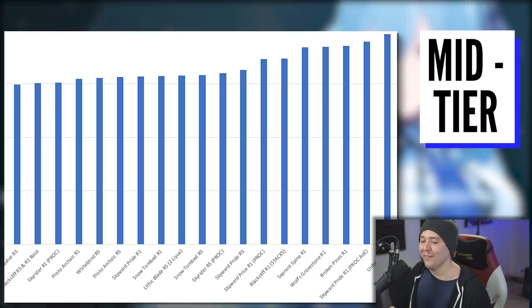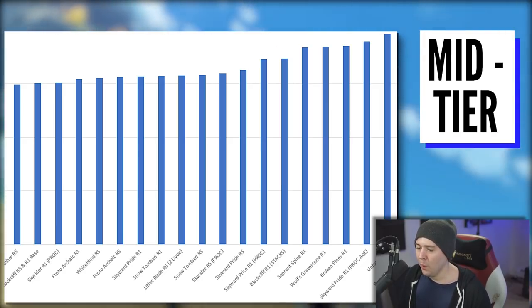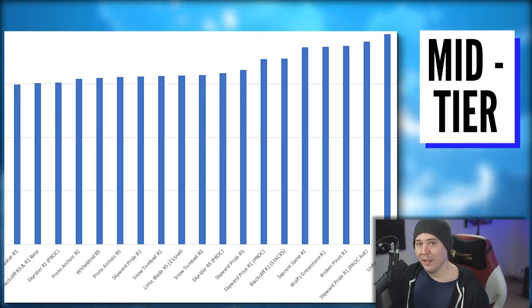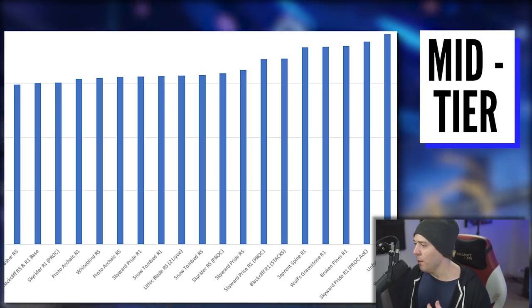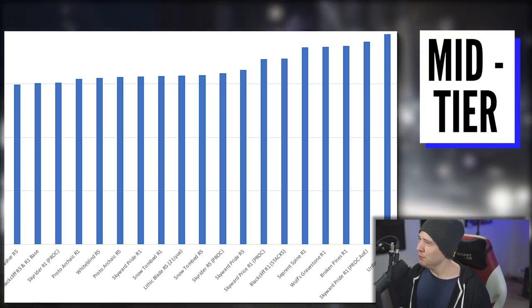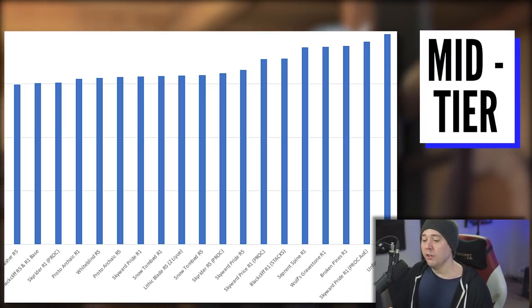The Skyrider Greatsword at R5 is actually just above the midway point of all 39 weapon scenarios tested — very nice for a three-star weapon. Prototype Archaic comes in right below Whiteblind R5. The Whiteblind at R5 is a defensive weapon but gives a very significant increase to attack — 48 attack and 48 defense — so if you want your shields to last forever with Diona or Zhongli, that's an option.